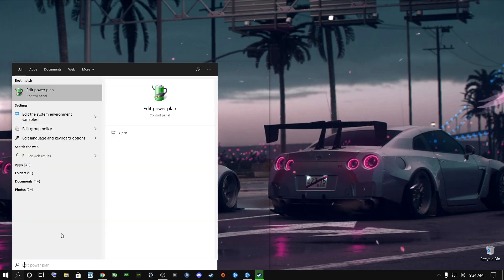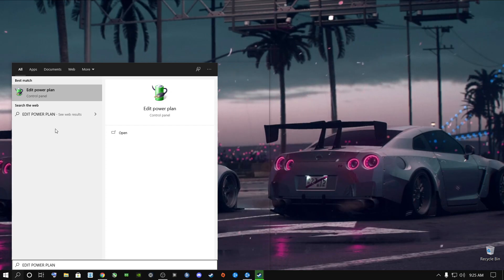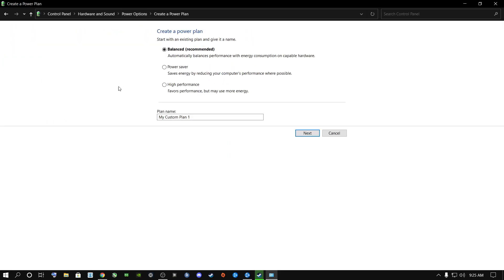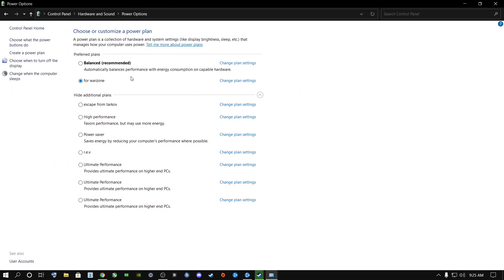Now go back to the search bar and type 'edit power plan.' Go to Power Options, go to Create a Power Plan, select High Performance, name it something like 'For Warzone,' click Next, set both screen and sleep to Never, and click Create. Now you have a dedicated high-performance power plan for Warzone.